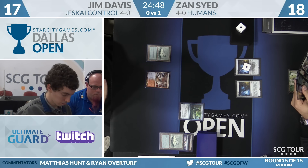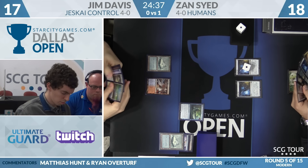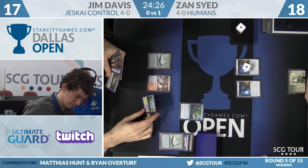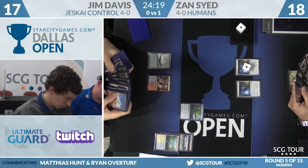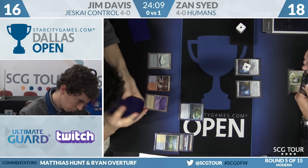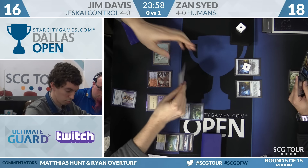One commentator has a bingo square for the card transforming, and another has 'Azcanta the Sunken Ruin finds Jace' — hard to get that square without the other. Some meta-discussion about bingo cards follows: Bloodbraid Elf was shotgunned by one commentator. The other plays Grixis, so his destiny is to lose to Bloodbraid Elf. One commentator top-eighted an Extended PTQ with Bloodbraid Elf, cascading into Elvish Visionary.